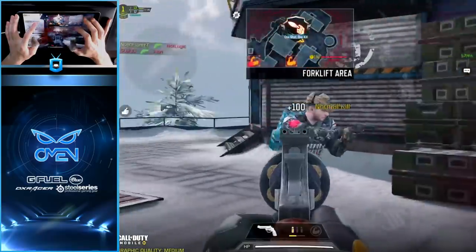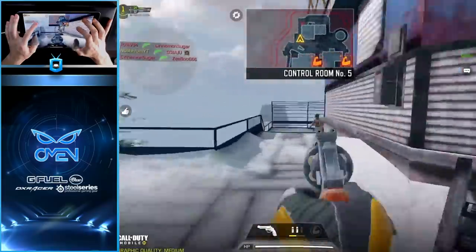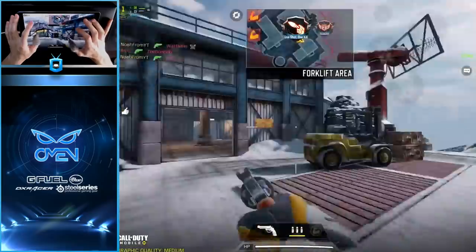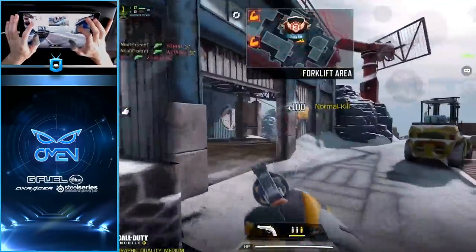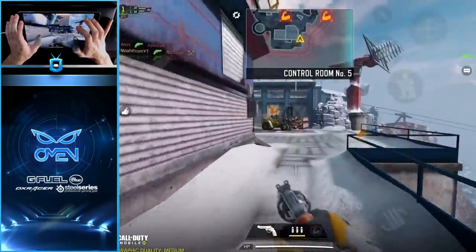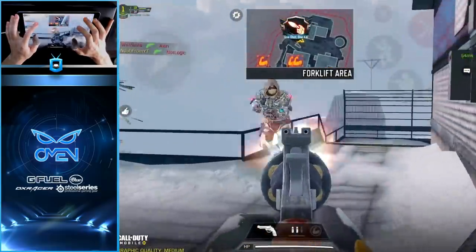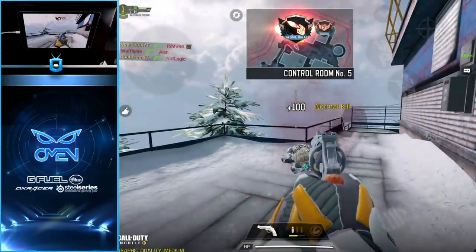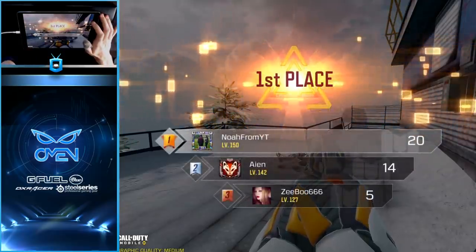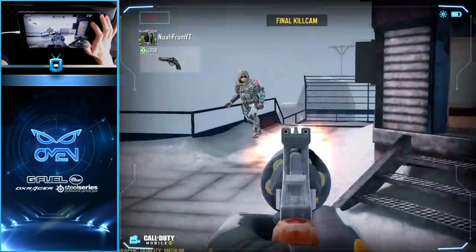He jumped over my shot — are you kidding me? Come on, we were so close. That's the thing about this game: even if you're hitting your shot on point at their chest, they could jump or slide over it at any moment. And then we just whiffed those last two shots. That was such a good game though — we were killing at such a fast rate. We missed one bullet up until the final kill.